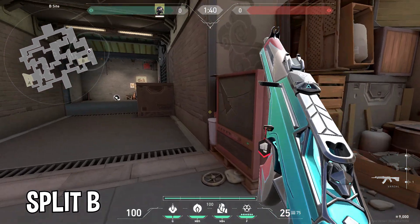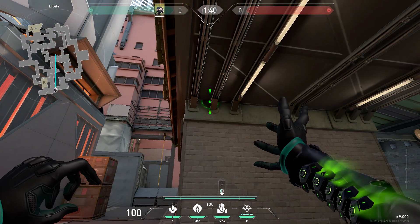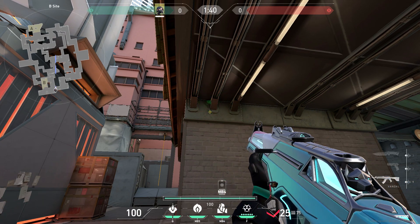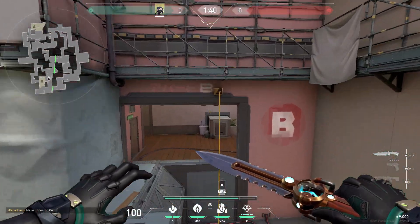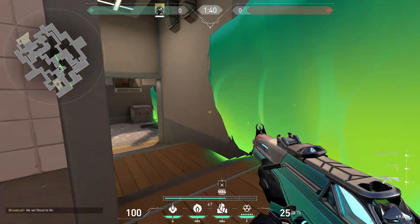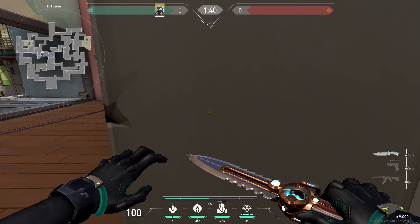For defending B-Site on Split, I like to stand here in front of the B main before the barrier drop and toss my wall towards mid. Some one-ways you can throw to combo here for mail room.